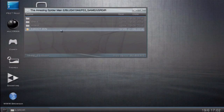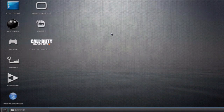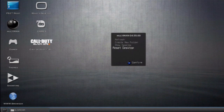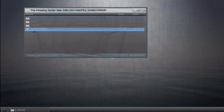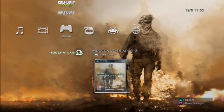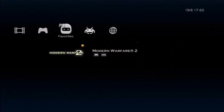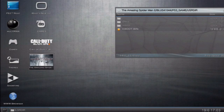Instead of navigating through all those folders to open the game, I'll show you how to create what you could call a desktop shortcut. In the folder with the EBOOT.BIN, just push X on it once, then go to 'Create Shortcut' and place it on the desktop. As you can see, it's made a Spider-Man shortcut, so as soon as you load up multiMAN you can just push X on it. You can push Start and Select to access it from there. I've done it with Black Ops 2 as well.